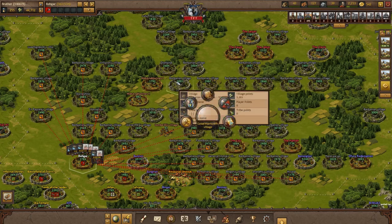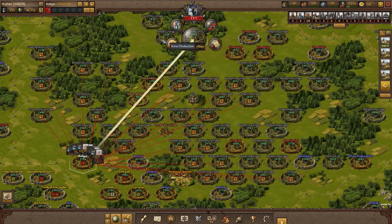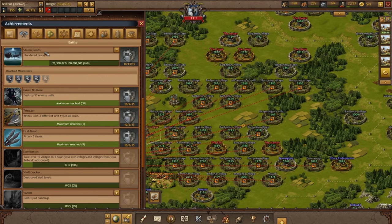As soon as my axmen return, I make sure they go on another raid mission. Don't leave your troops idling around if you can grab resources instead. And as you can see, over time it really pays off — I've already raided over 26 million resources.